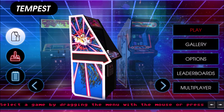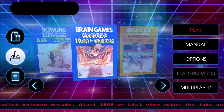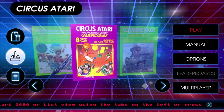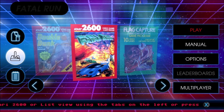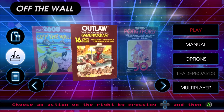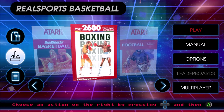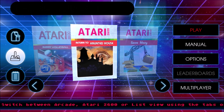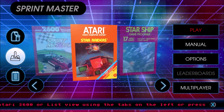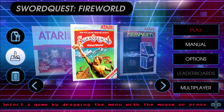Then of course we have the Atari home games — Basketball, Bowling, Breakout, Centipede — they're all here, all faithfully ported and perfectly emulated. I'm so glad they included the Sword Quest series in the set, because Sword Quest is one of my favorite games on Atari.